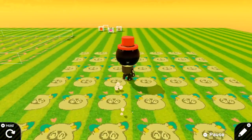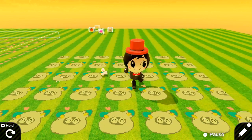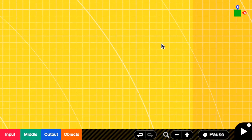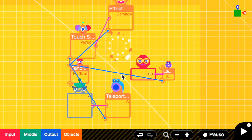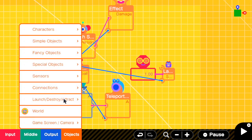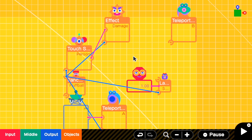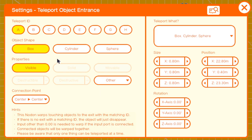But we still have another problem. Now I have destroyed a fluffball — after the destruction, no matter how long I walk, the fluffball never appears again because the fluffball has been completely destroyed. So to fix this, we cannot destroy the fluffball. Instead of destroying the fluffball, we will teleport the fluffball to the edge of the screen or any hidden place. So I'm going to remove this destroy nodon and then add teleport exit B. Preferably, there should be solid boxes around to prevent the enemy from moving.